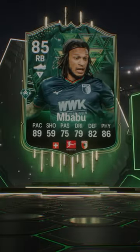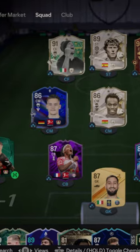Welcome to Baller or Bust, where we test FIFA cards so you don't have to. We've got Winter Wild Cards Mbabu, acquired via SBC for 88,000 coins.